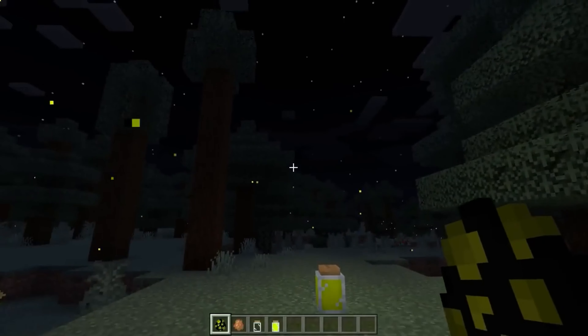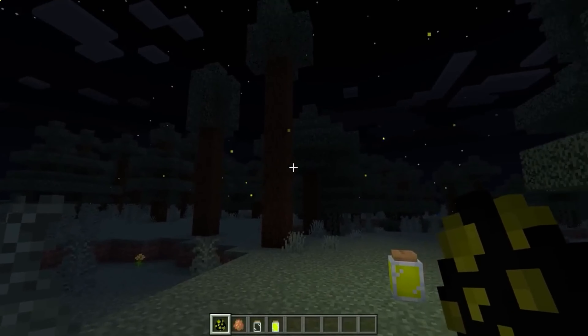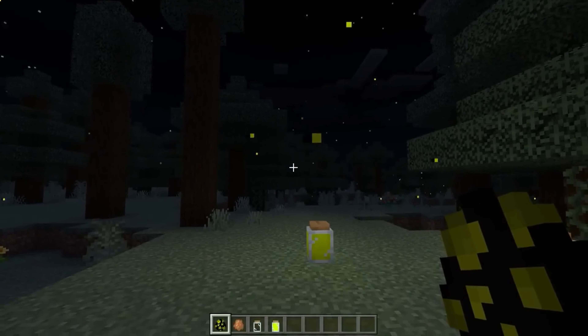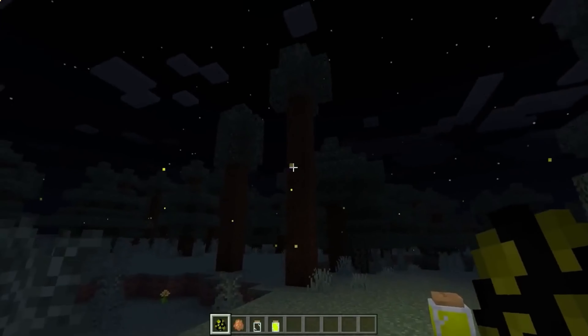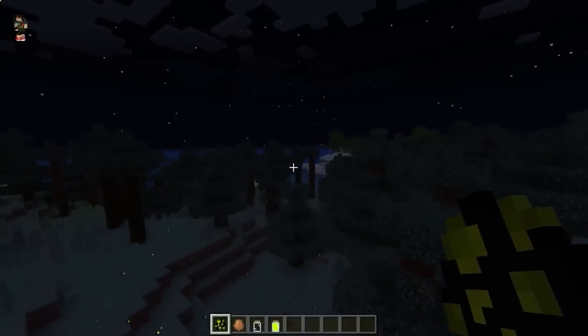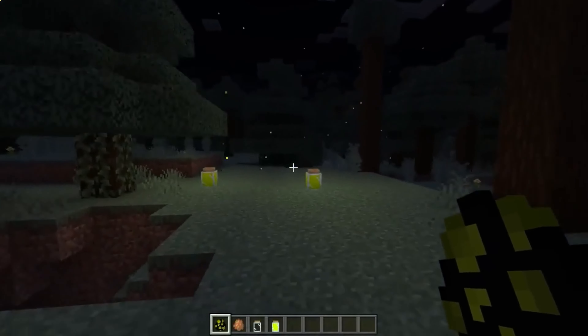I'll start today with the vanilla fireflies mod — that's how they will look, as if they were real. In the main menu we were shown how fireflies will look, and this mod illustrates everything in Minecraft super realistically. The developers conceived that these fireflies will spawn in different warm biomes, including swamps — you need to go into the mangrove forest and see a cluster of fireflies.